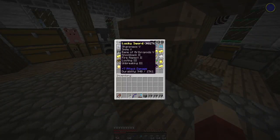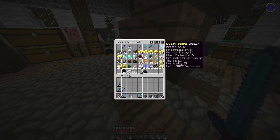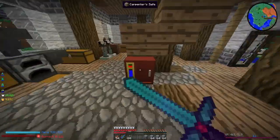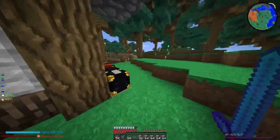Here they are. Let me get the lucky sword. I've got a lucky bow. I need this pick because I don't have my lucky pick anymore. I've got my lucky axe. I'll take some food. So we can head over to spawn now.